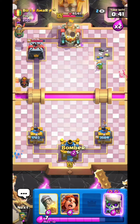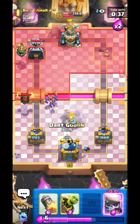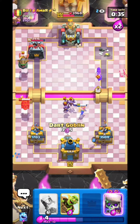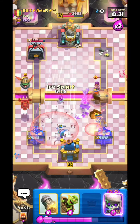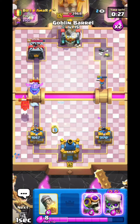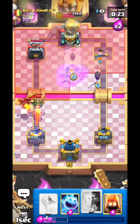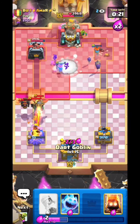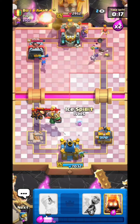I'm just gonna set up a Bomber in the back and then go for a Valkyrie kite onto those Minions — not the best placement, he should have put them behind the Lava. He goes for his Bomber, that's gonna splash a little bit but that's fine. He only got one Bomber shot. I can't really keep this tower so I'm just gonna stop defending and go for offense.